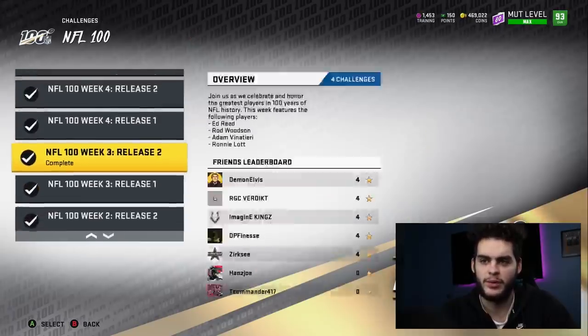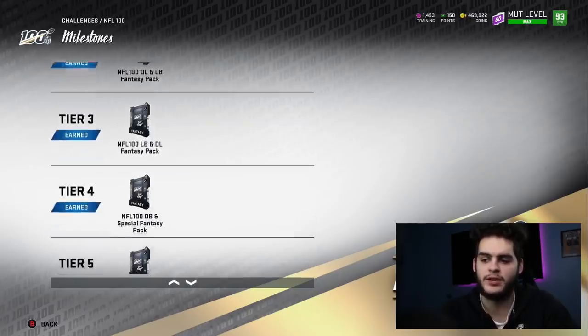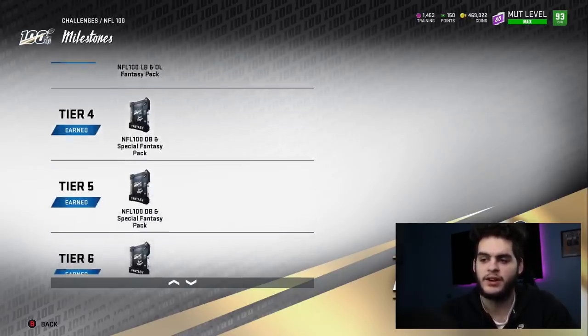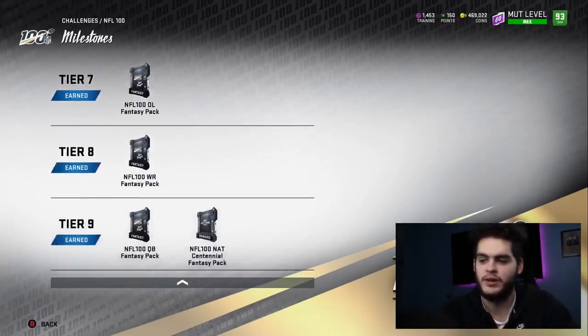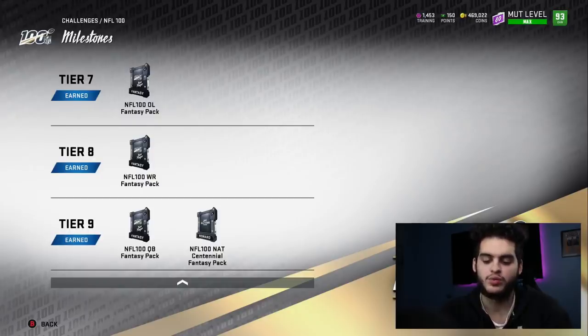Remember, every single one of these challenges came with a tier pack. So there were the NFL 100 halfbacks, the D-linemen, the linebackers, D-linemen again, linebackers, DB special fantasy pack, DB special fantasy pack, tight ends and all linemen, wide receivers, and quarterbacks. You were able to pick one of each.